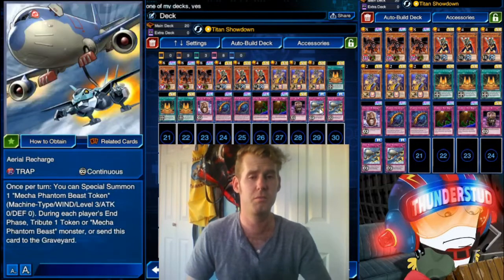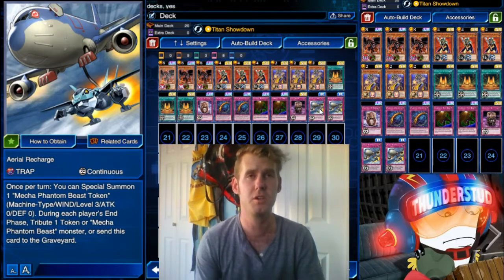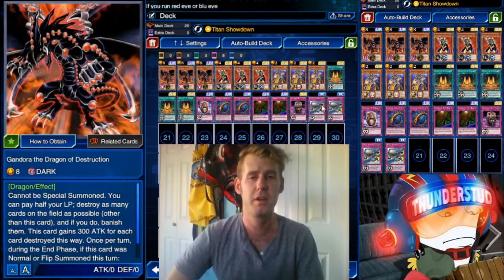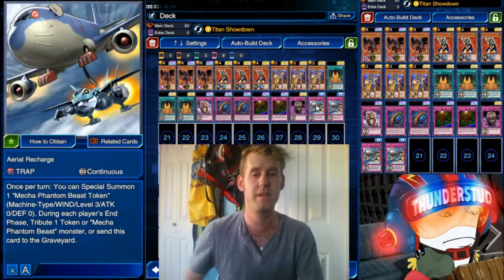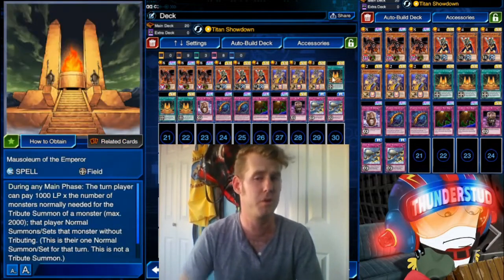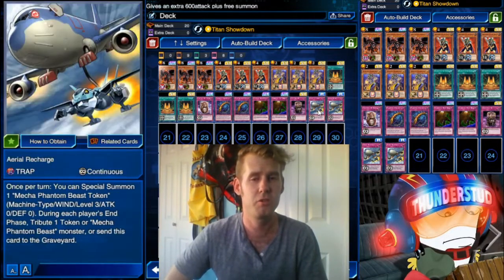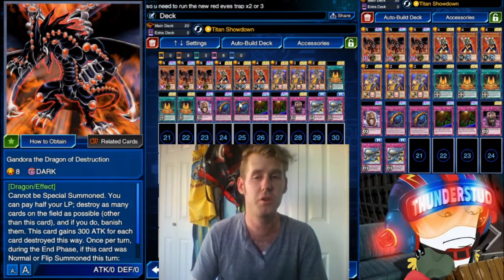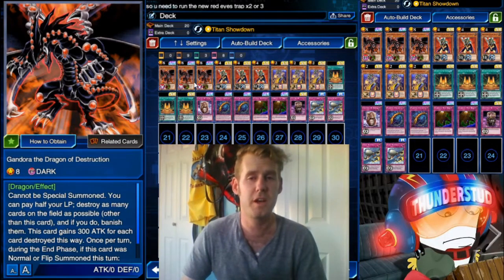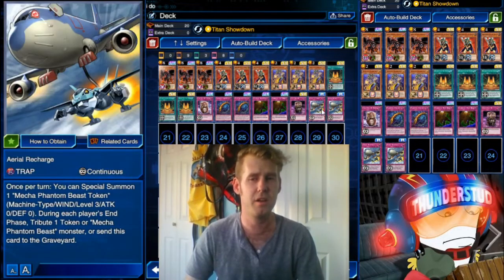Aerial Recharge is super useful. It can be a two-in-one for Gandora — it can be the trap and a token, providing a two-card source for Gandora's effect. Or you can use it to help Normal Summon Gandora if you don't have a Mausoleum. You can have a Celtic Guard stuck on the field, or a Mithra in hand. Use it, use its token, summon the Mithra, tribute for Gandora, destroy the field again. It's really not as hard as you think to get to seven when you have Mithra and Aerial Recharge making tokens.